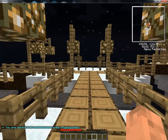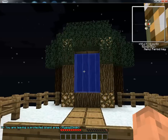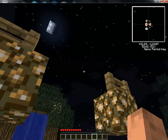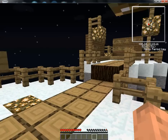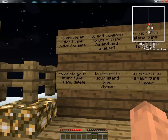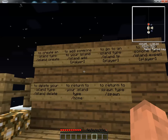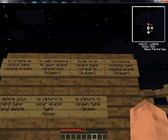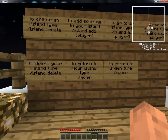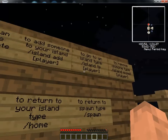You can type slash spawn to return to this area. To add someone to your island so that they can join it, you need to type slash isaddplayer — one of these signs shows isaddplayer. To go to someone else's island, type slash islandtp and the player's name. And slash home — if slash home does not send you to your island, just type slash islandtp and your name.